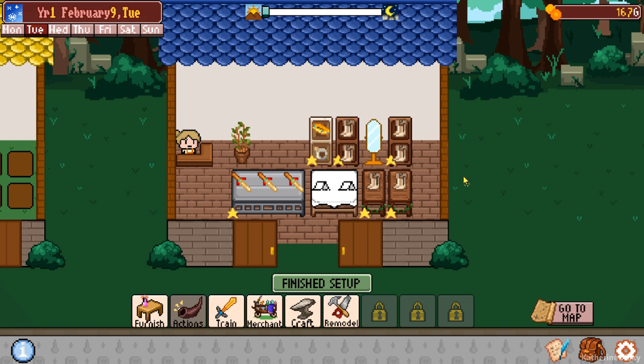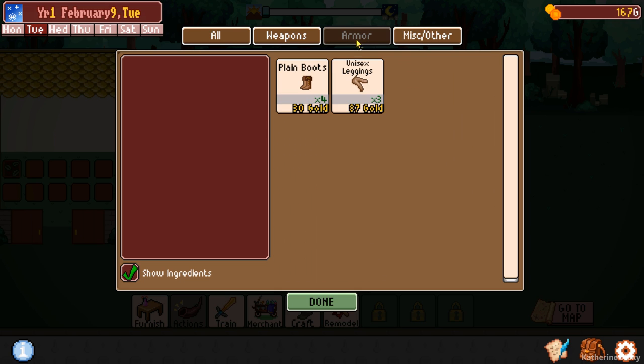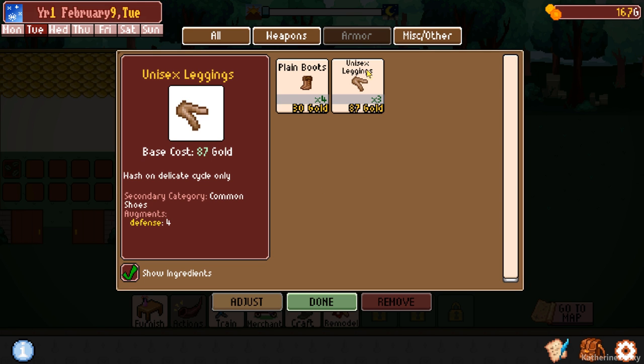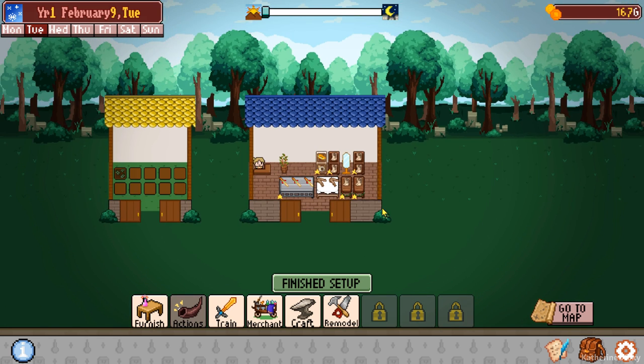We didn't need those hairpins really - we mostly needed the boots. How many more boots do we have? We have four of them, so that's not a lot, but that's okay. We can do something with... you know what, we're just going to sell these leggings here. I think that looks pretty good.